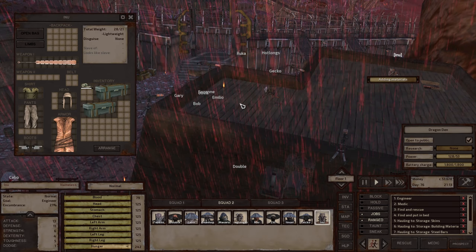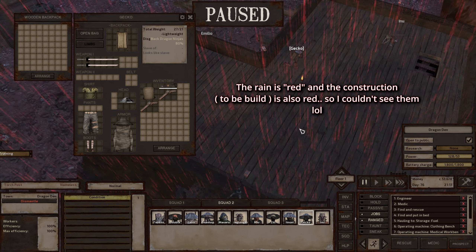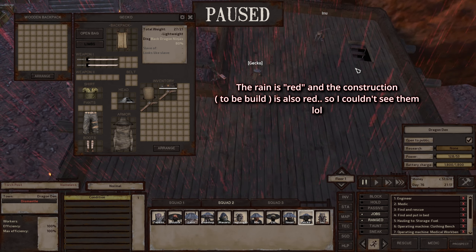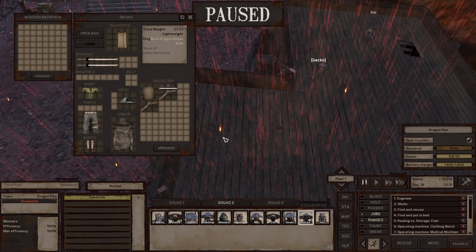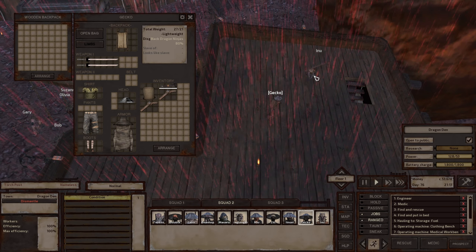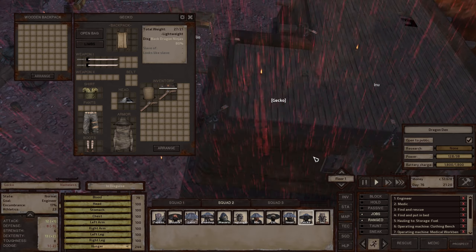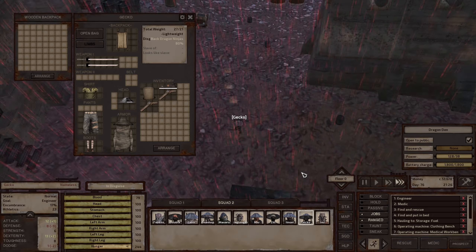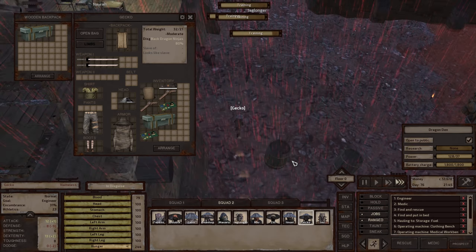She's building the torch post. This one has been built. Gecko is building another one - there he goes, he built this one. Because of the rain the screen is red, and the things I'm building are also red so I have to look carefully. Let me double check - I hover my mouse over everything. I remember I put three torch posts on the second floor.